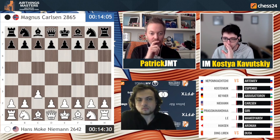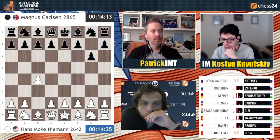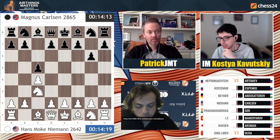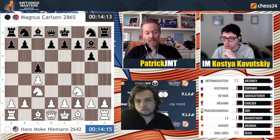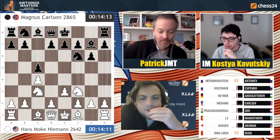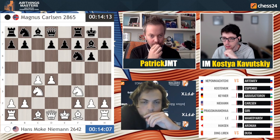He started with c4 again, so it's been kind of an English day for Hans. g6 for Magnus, which is a move order that people use when they want to play either the King's Indian or the Grünfeld Defense, but they're keeping it flexible. Knight c3 and c5, so we get a symmetrical English here. Knight f3, e3, knight f6, and d4, takes, takes, and castles from Magnus.